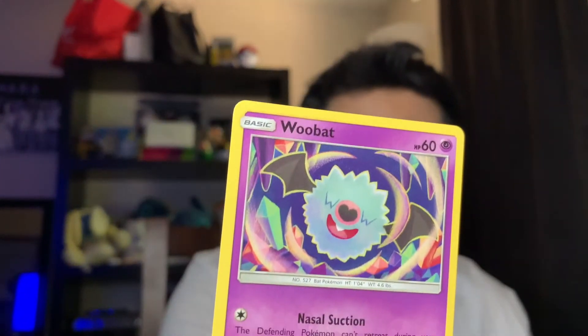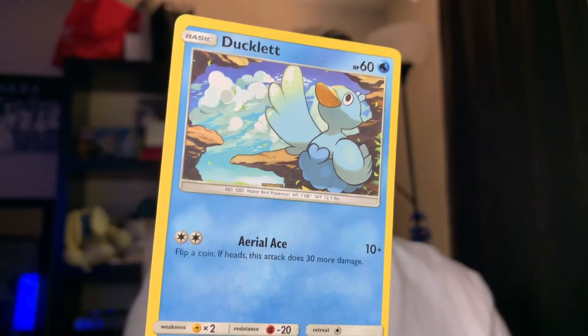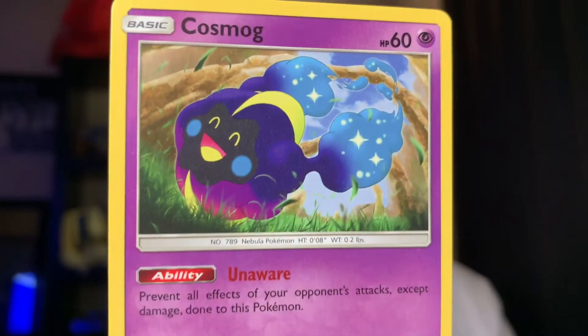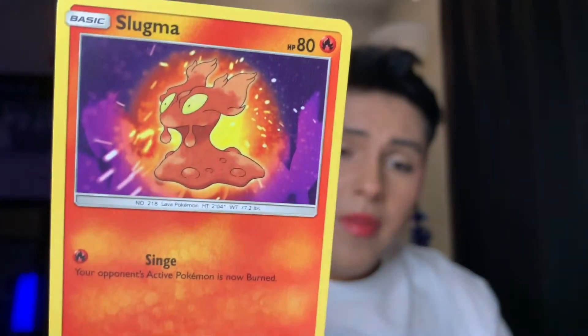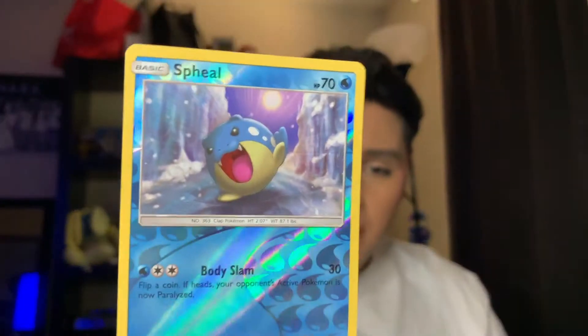We're gonna open these up first, and then we'll do the Sword and Shield work. First card we have here is a Woobat, looking so cute. We have a Ducklett. We have a Heliolisk. A Cosmog. A Slugma. And we have a Reverse Seel — so cute, look at that little Seel.